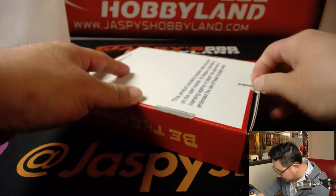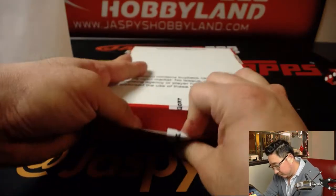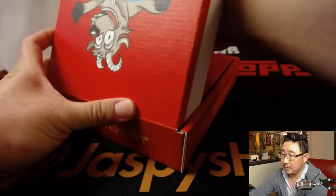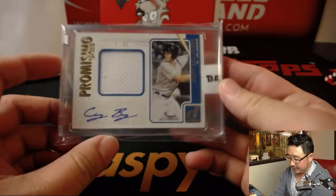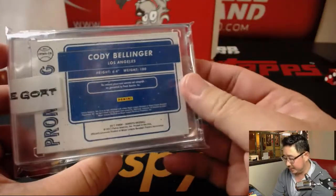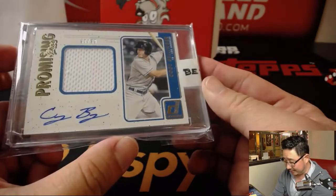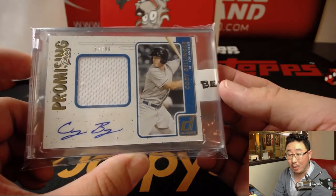There's the official printout. There's my knife. Second to last box — we've got Cody Bellinger, nice. Promising Pros, 67 out of 99, jersey and auto from 2017 Donruss. I feel like I didn't really see any of these. Did we do any Donruss baseball last year? I don't think we did. NL West goes to Chris.